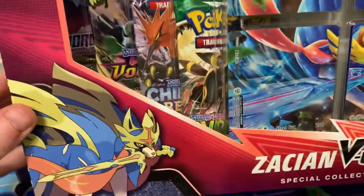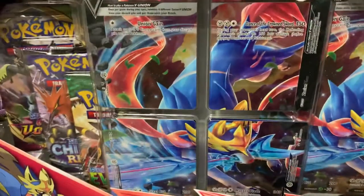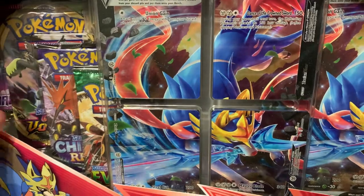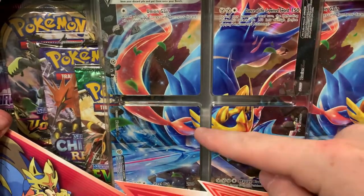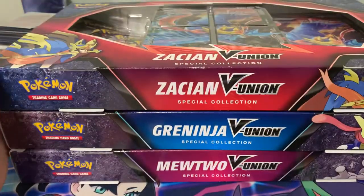Each one comes with four packs - it looks like Evolving Skies, Chilling Rain, Vivid Voltage, and Sword and Shield. It also comes with the new Union cards, which are basically four cards you combine into one, as well as a Jumbo card.